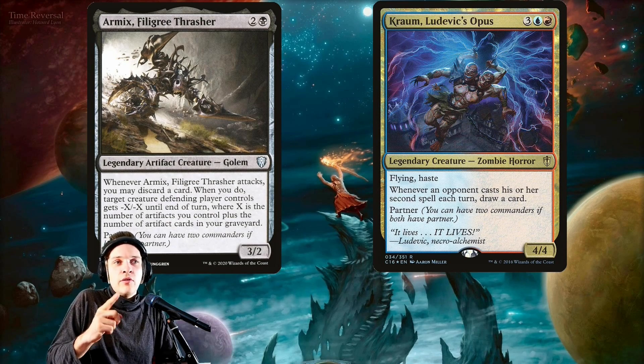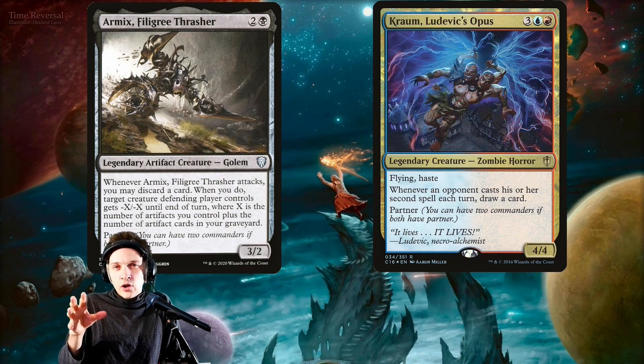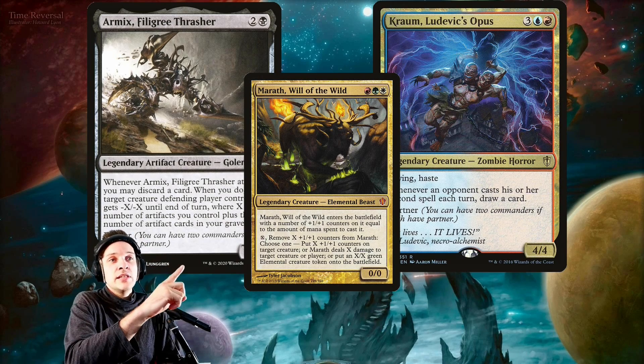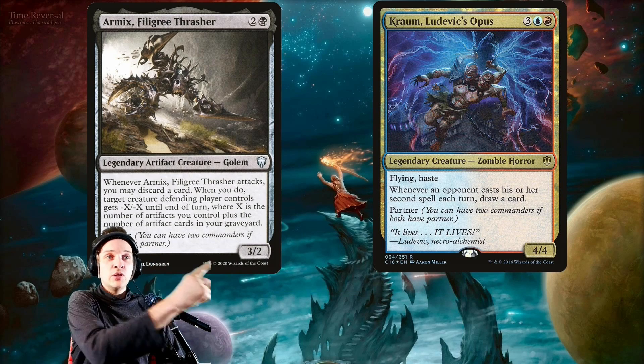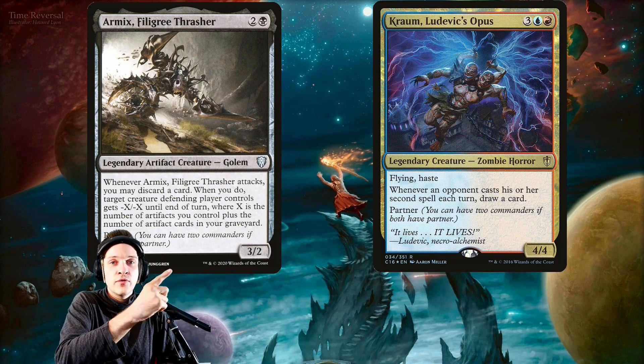Here's something I really like about this setup: usually when you look at commanders that have interaction, they don't really have card draw. Like Marath can sit there and remove creatures, Breya can sit there and remove creatures — but here you can remove creatures without sacrificing card draw. You don't need as many interaction pieces, but you still have card draw from the command zone.